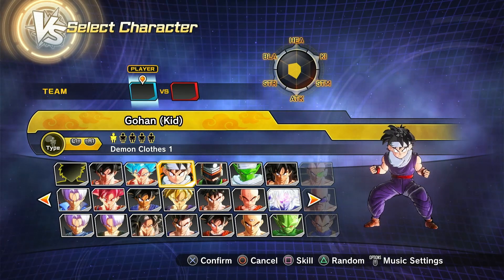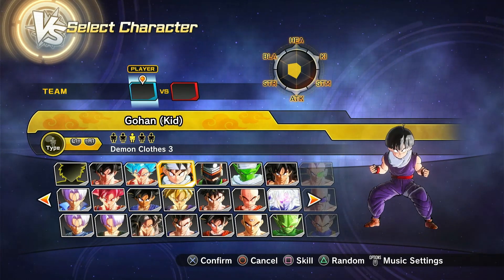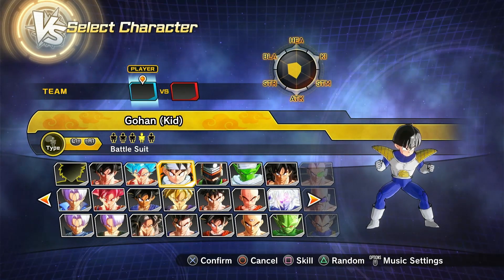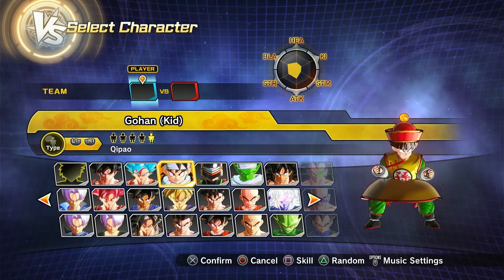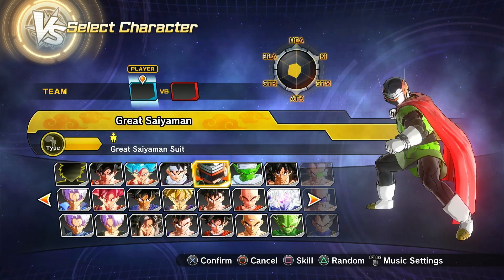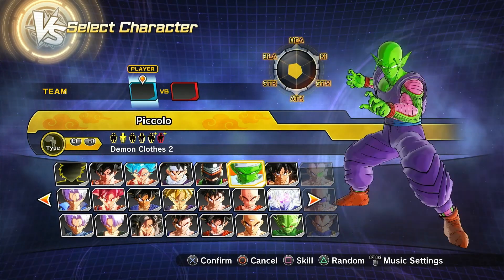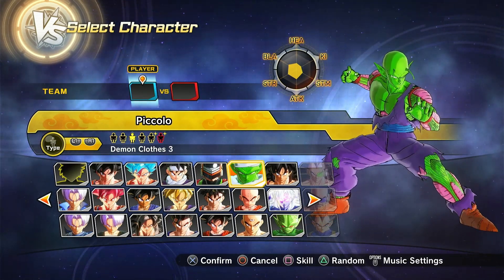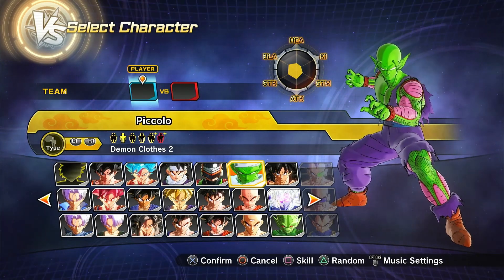Then we have Kid Gohan — with and without the headband — from the Saiyan Saga. Then we have two versions of Namek Saga Gohan: one with the Piccolo Gi and one with the Saiyan Armor. Then we have Saiyan Saga or beginning-of-Z Gohan, then we have Great Saiyaman. Then we got Piccolo in his cape, and then without his cape, and then a Battle Damage version, which is more the Frieza Saga kind of look.